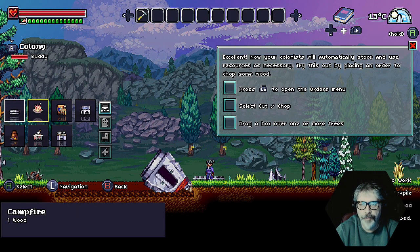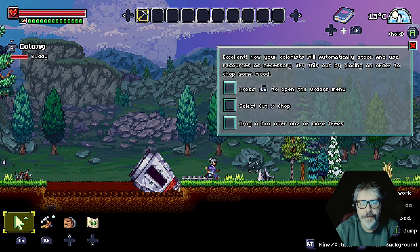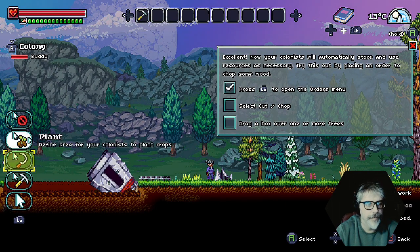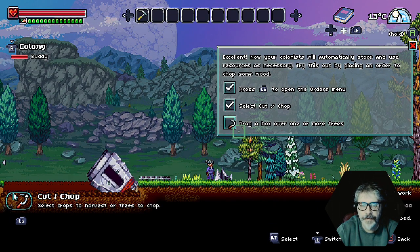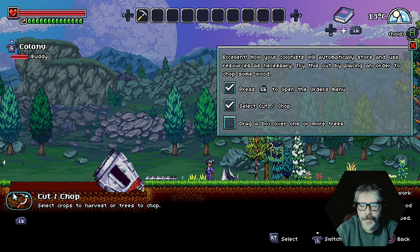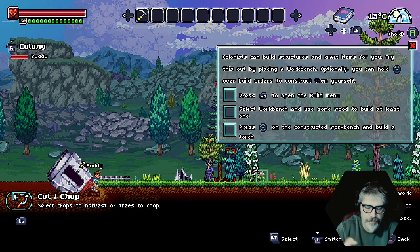Press L button to open the orders menu. Select cut and chop. Drag a box over one or more trees. Right, so if I do... left button. Select cut chop — it's already on cut chop. Drag a box over one or more trees. So in order to do this, you have to hold the right trigger down.